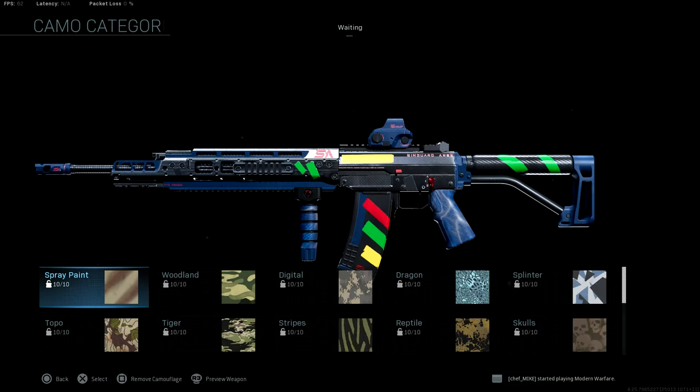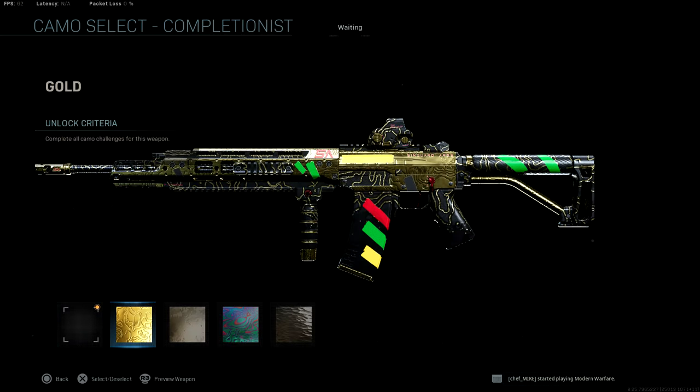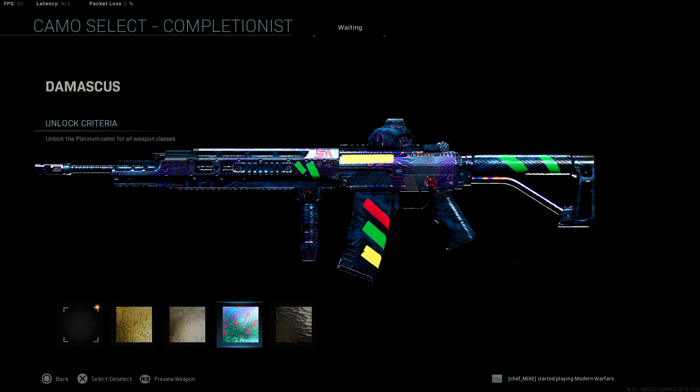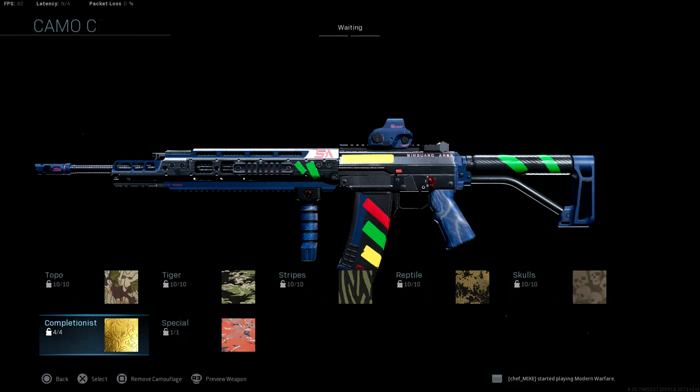I'm thoroughly impressed with the way this one looks. For those that are curious what the Mastery Camos look like, here's what it looks like with the Gold Camo, the Platinum Camo — which actually looks pretty nice as well — and also Damascus, which looks actually very similar to the base variant of the weapon. As you guys can see, the tape actually stays on the weapon as well. Obsidian will cover the entire weapon, so I don't recommend you run Obsidian.